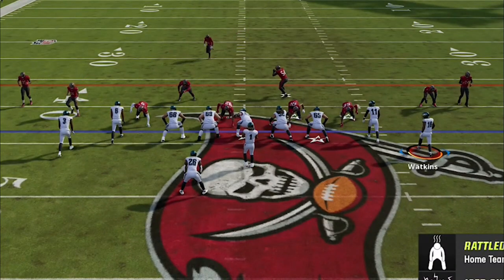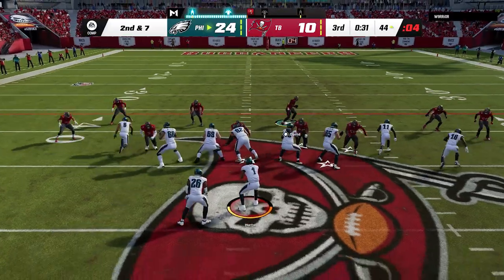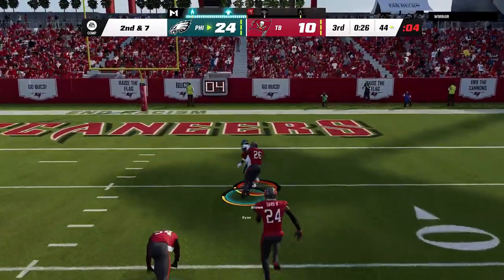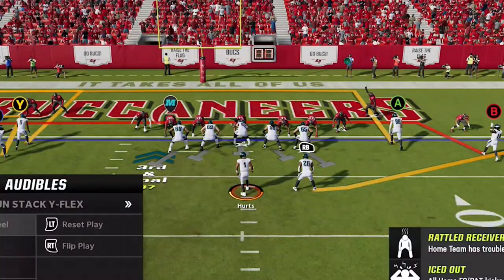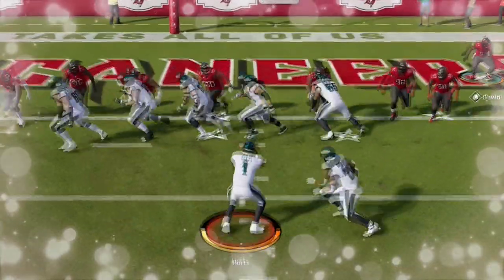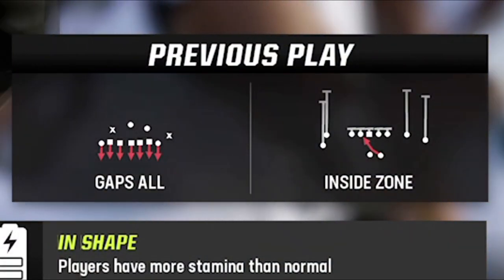On defense, he's basically run-committed with adjustments once again as his safety is in the box way out of position. So we switch it up to catch him off guard, going right over the top and getting down to the two yard line. From here, we QB sneak a few times just trying to kill clock. Then we go back to our red zone offense once again. Despite my opponent being in a goal line defense, we walk it in as the inside zone parts like the Red Sea.